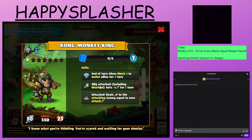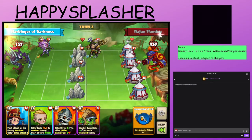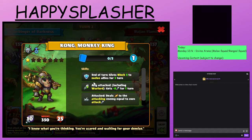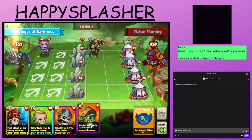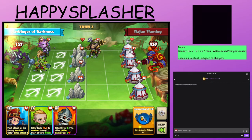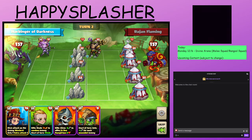We have the Kong Monkey King — when it is attacked, it will reflect the damage equal to its own attack. It just has that reflect damage. Combat. We can actually set the attack of their heroes to one, so we'll take less reflect damage.